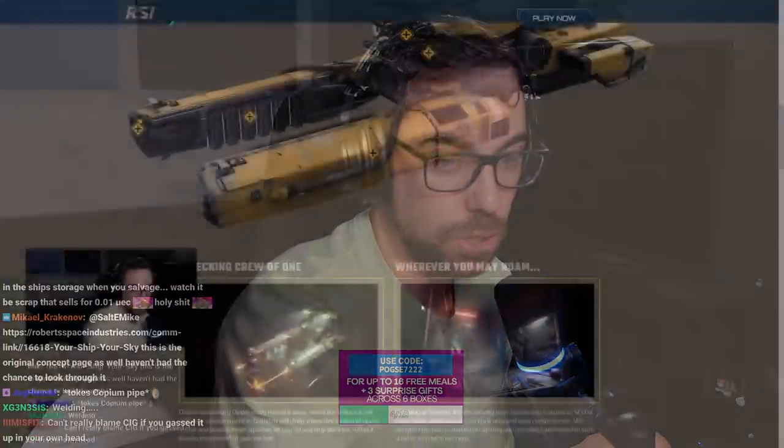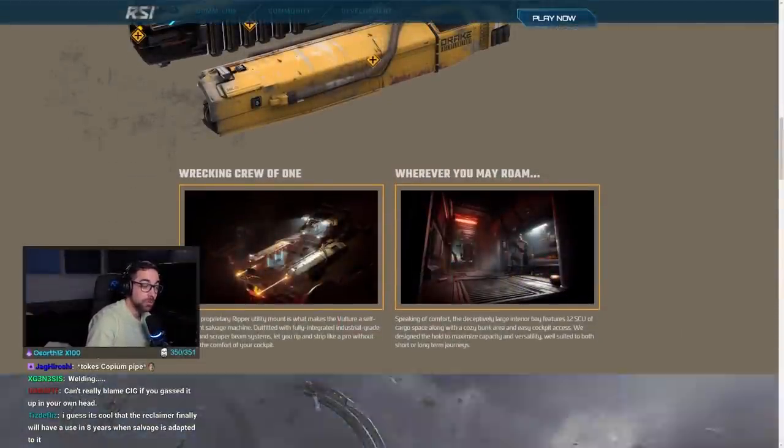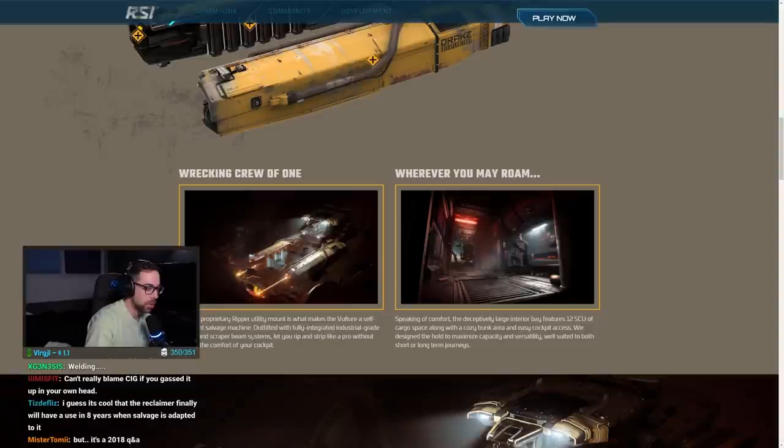Let's look at the ship sale page. Drake's proprietary Ripper utility mount is what makes the Vulture a self-sufficient salvage machine, outfitted with fully integrated industrial grade scrapper beam systems that let you rip and strip like a pro without leaving the comfort of your cockpit.